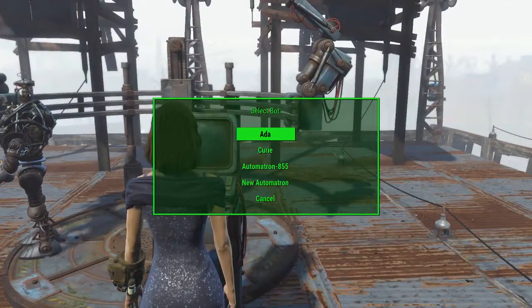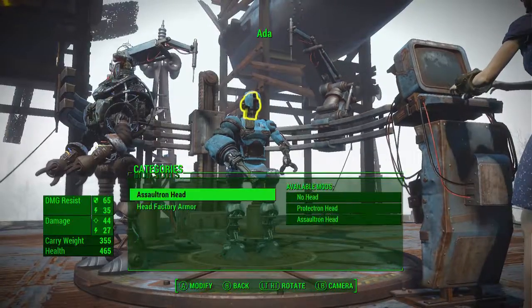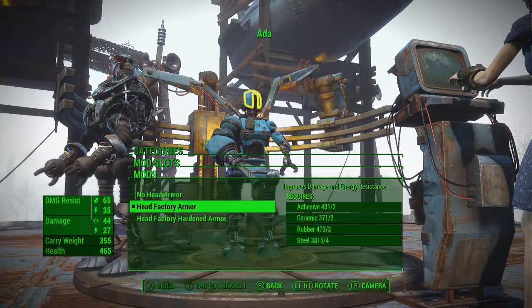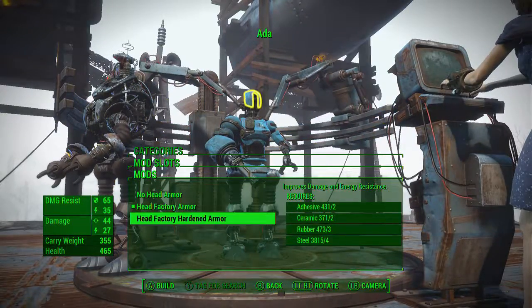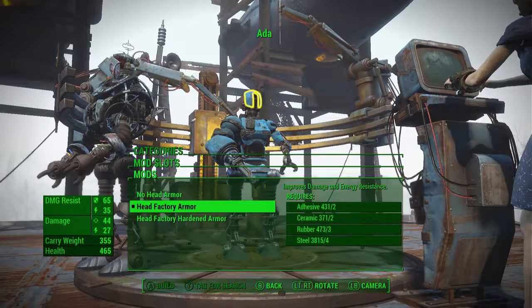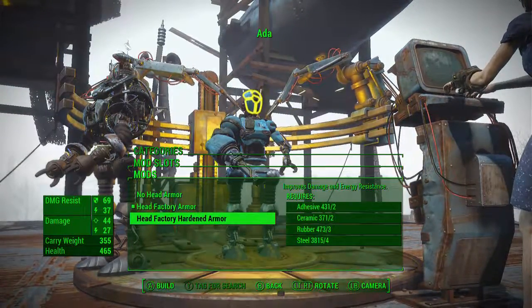We're going to go ahead and do Ada, see what we can get on her. So we could change her head, but I like her head now. She's got already a head factory armor — we could get head factory hardened armor.